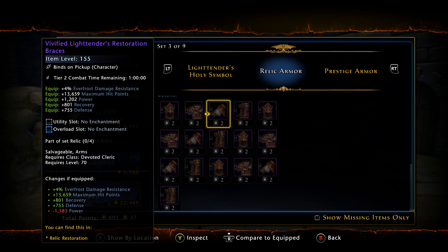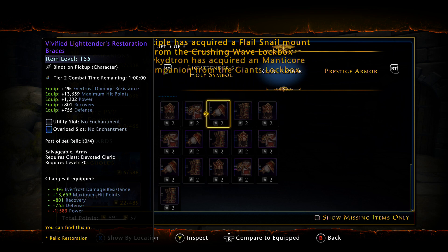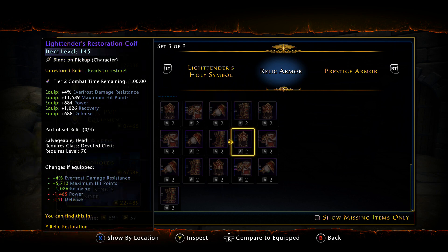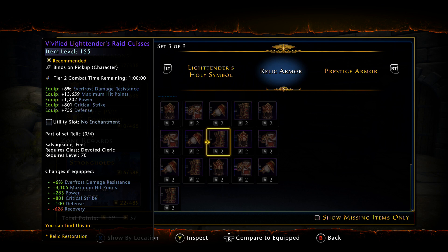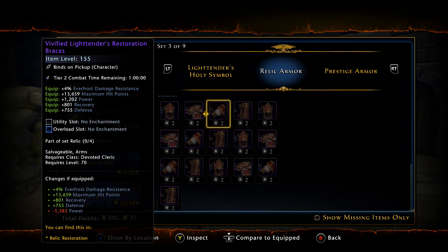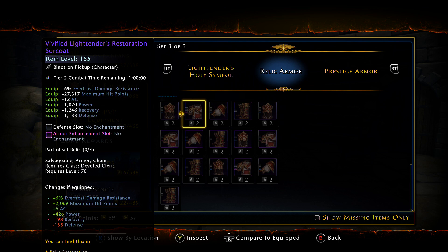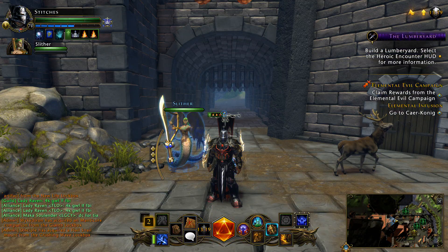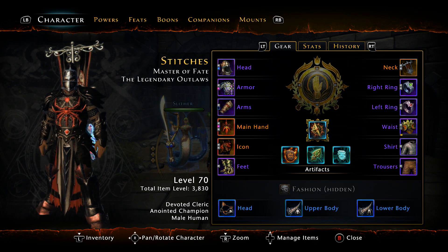I still choose to run the Survivor's Wraps because I normally run with two DCs and it doesn't affect me too often. But late at night when I'm pugging dungeons solo, I do have to be cautious — things can hit me even when I'm casting AA. For the Restoration Relic boots I lose 138 power, but for the Raid version I gain 263. If I were to replace two pieces of gear, I'd probably get the Restoration Breastplate and the Raid boots for slightly more power.